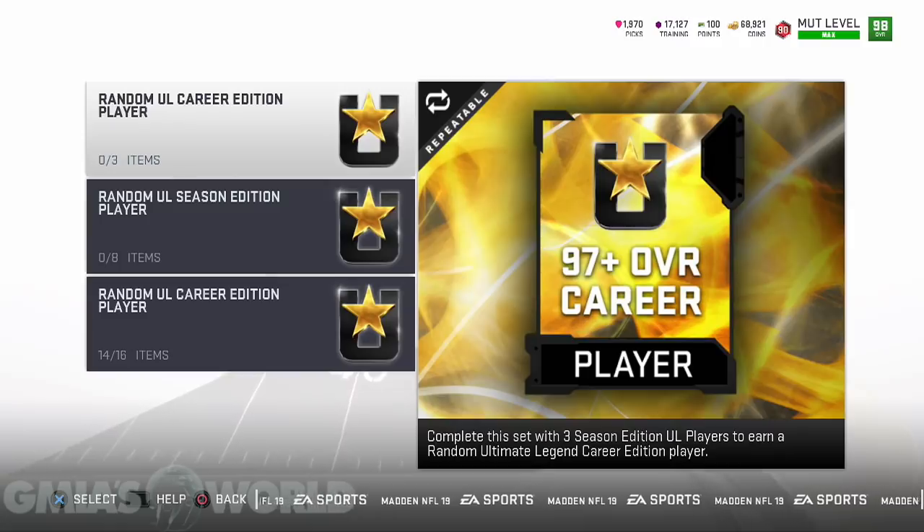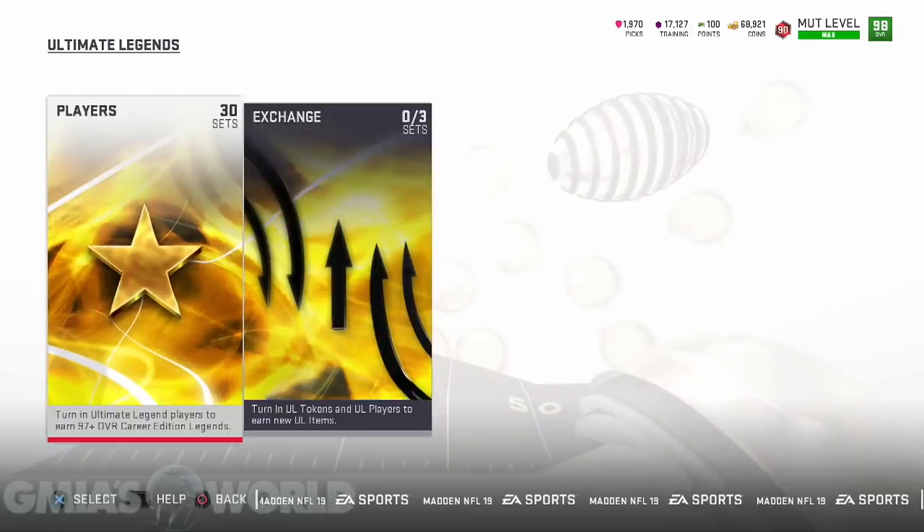Most of you guys will get him on the first pull. If you get something else that's relatively decent, you can sell it and then get Randy Moss. But most of you guys will probably get something really, really bad like I did and just get a basic 97. So that's one of the ways you can actually go about doing it.